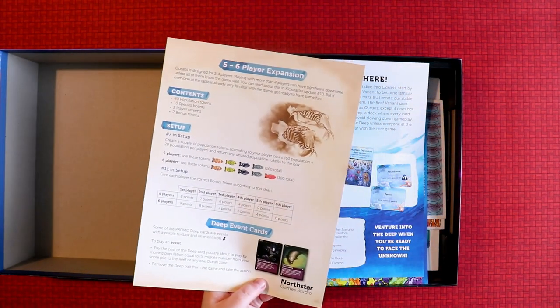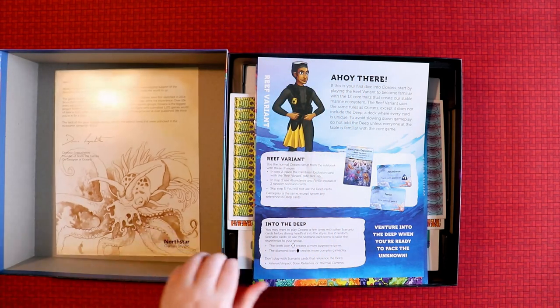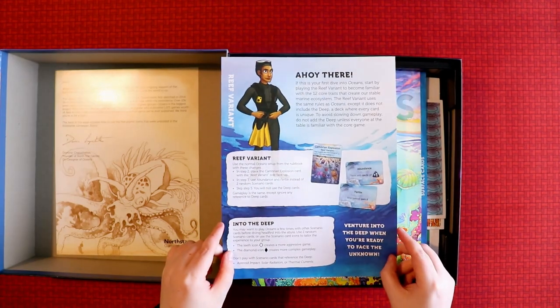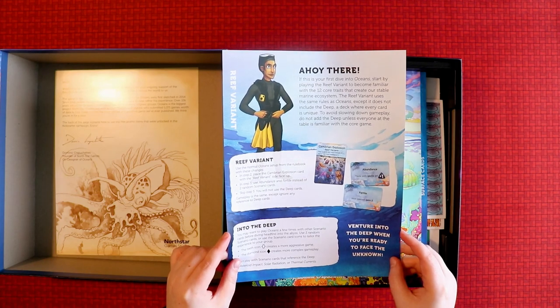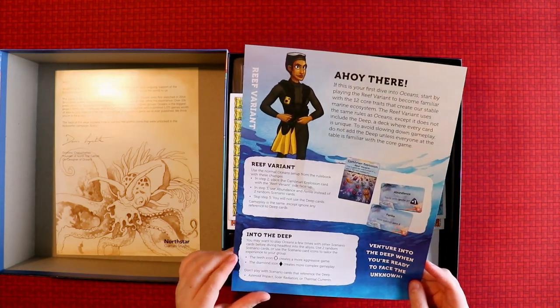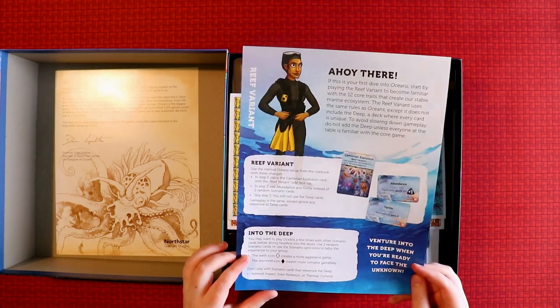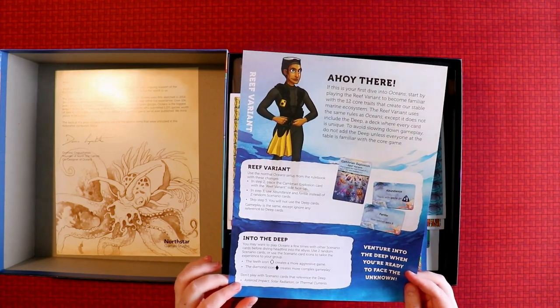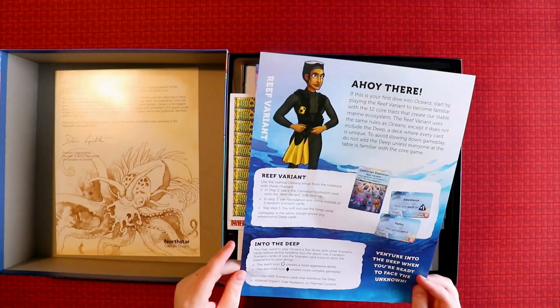I'm quite a big fan of the personal touch, so I think that's really nice. On the back there's the first six-player expansion and some deep event cards explained. There's a reef variant — 'Ahoy, if this is your first dive into Oceans, start by playing the reef variant.' So there's an introductory setup for the first time you play. I quite like games that offer those options — here's your trial run, keep it simple, then add stuff as appropriate.